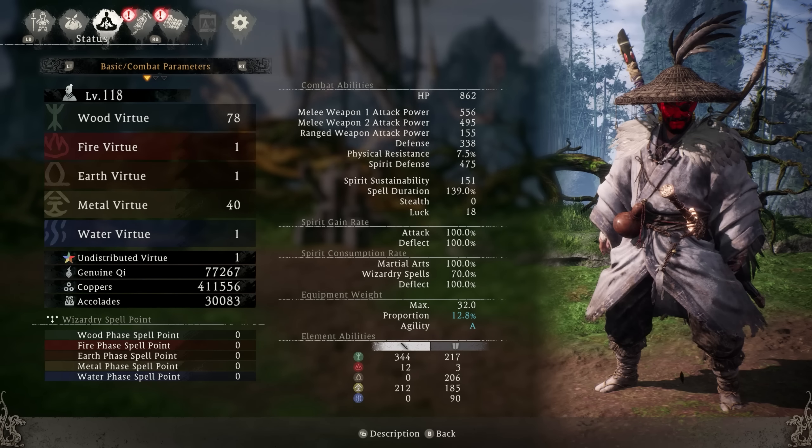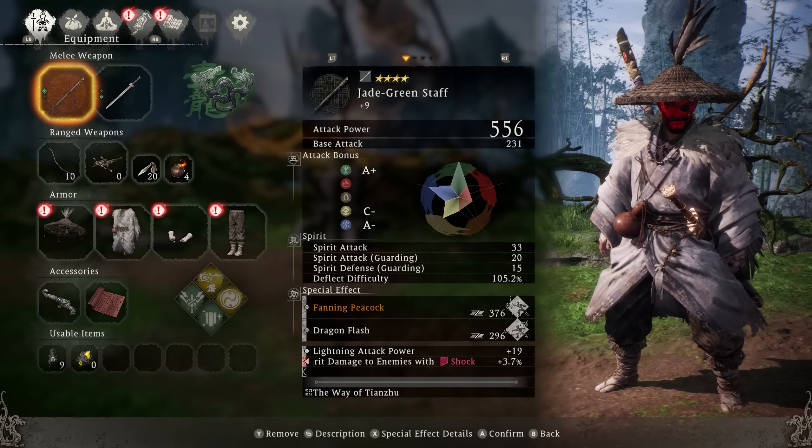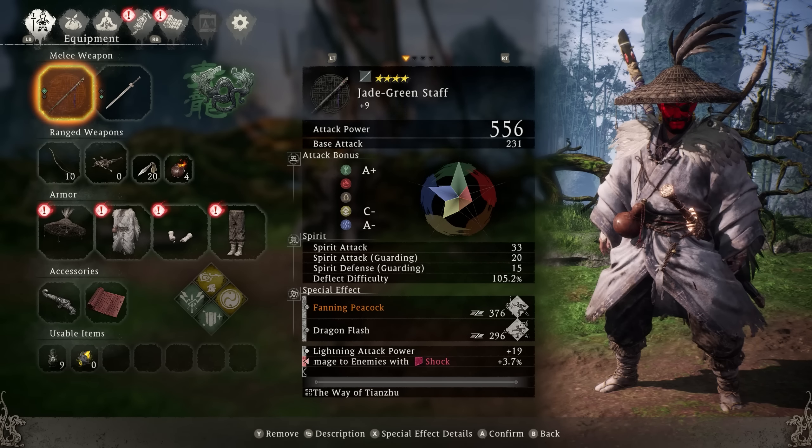Don't get me wrong, it's a little harder in new game plus, but it's really fun. This way we can cast our spells very, very quickly. As far as our gear, we're going to be running the jade green staff as our primary.